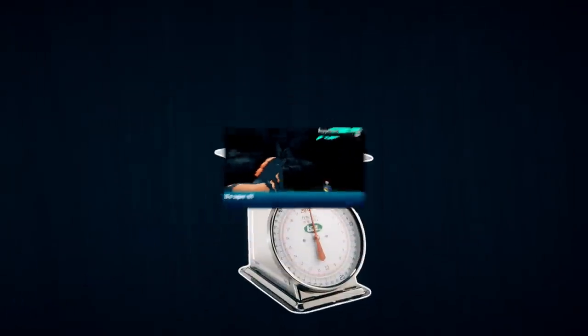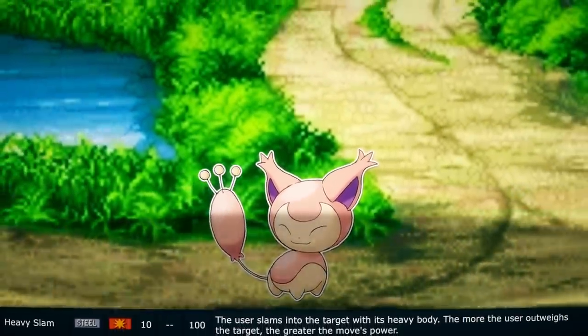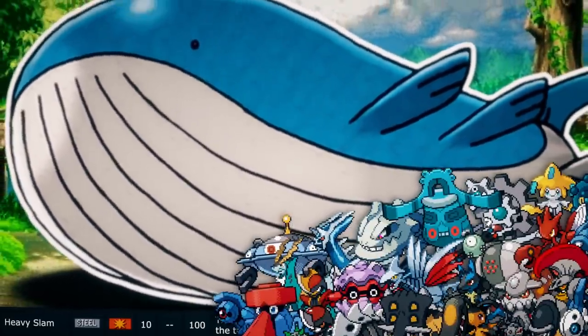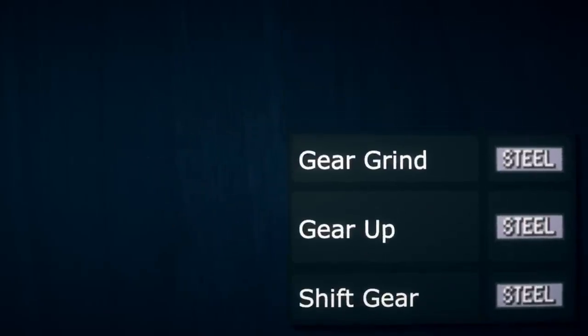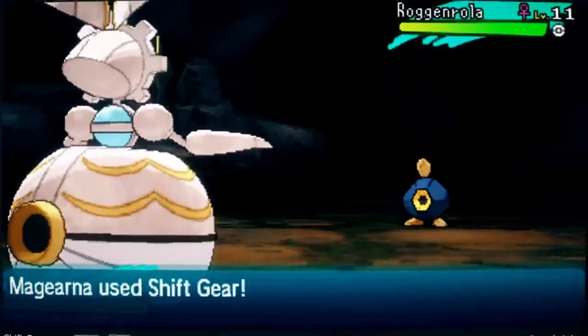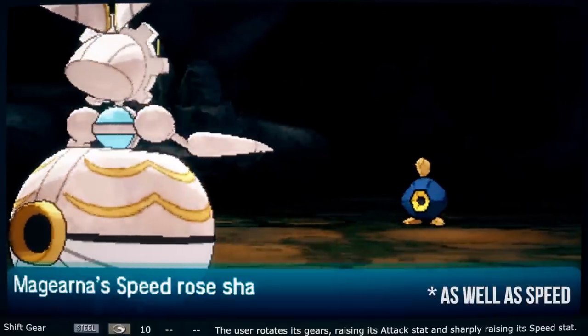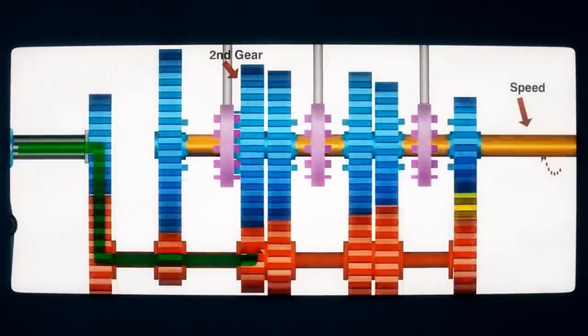Heavy Slam is a steel type move because most metals are heavy — it does additional damage based on the weight difference between Pokemon, so it's great for steel types as they are generally heavier than most. Steel and metal are very dense, thus they weigh a lot. Shift Gear is a status move where the user essentially gets amped — it shifts gears, a common saying, to gain more attack. This is in reference to gearboxes or transmissions, where you shift the current gear to gain either more speed or more torque — essentially power.